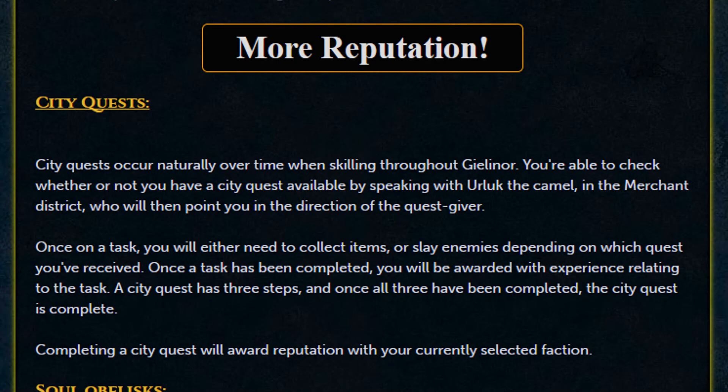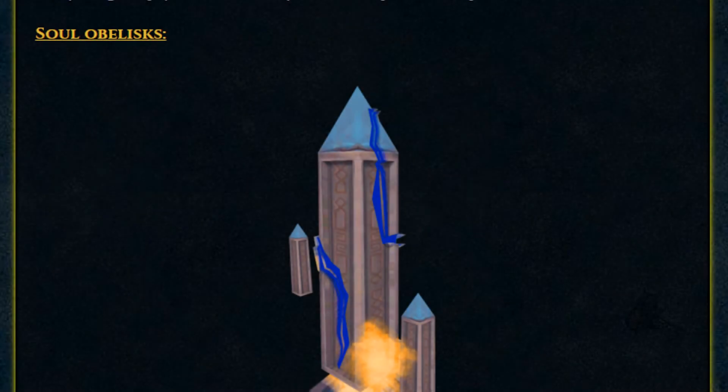Moving on to more methods of reputation: city quests. City quests occur naturally over time when skilling throughout Gielinor. You can check whether you have a city quest available by speaking to Urlok the camel in the Merchants District, who will point you to the quest giver. Once on a task, you will either need to collect items or slay enemies. A city quest has three steps, and completing all three awards reputation with your current selected faction.